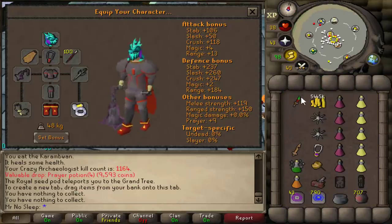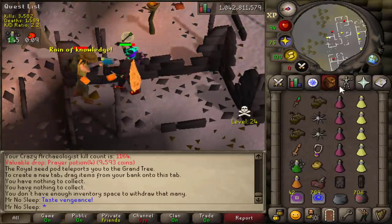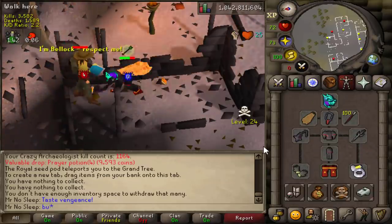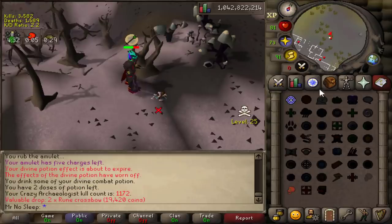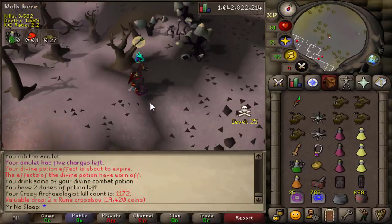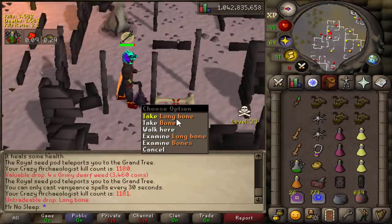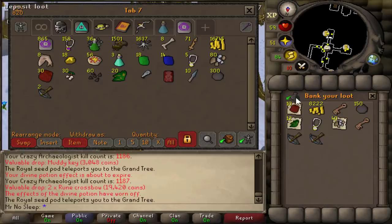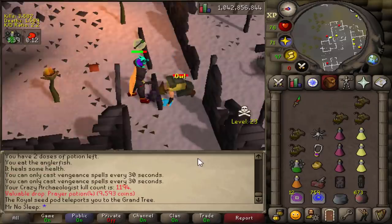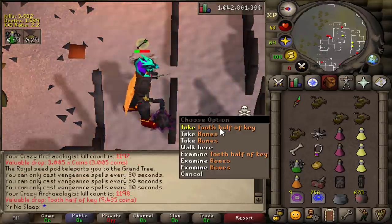After the first hour, it was a pretty upsetting result — no shard drop and just one hard clue scroll, which wasn't making up for the torso loss. I switched to full Obsidian, minus the helmet, keeping the Mutagen since the venom helps on slower kills and it looks pretty cool. The torso loss is okay — it just means you guys might get a Barbarian Assault video in the future.